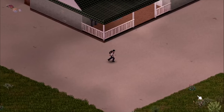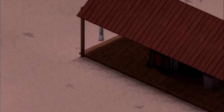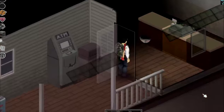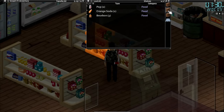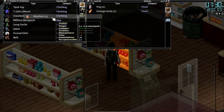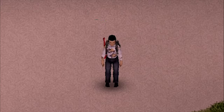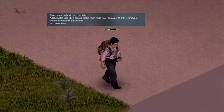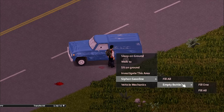Worry not, because as of build 41.73, you can now head over to the nearest store and purchase a drinking alcohol. You may ask me, what's alcohol got to do with gas? Well, you can pour out the contents — or drink it if you're of legal age — and siphon gas with the empty bottle that you got.